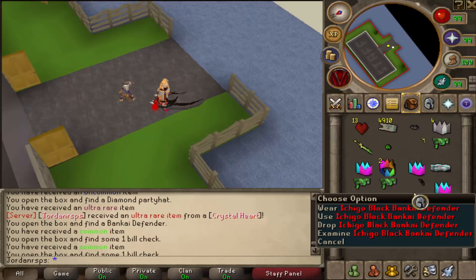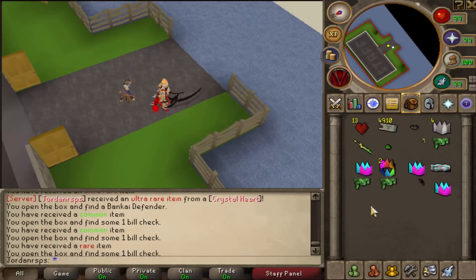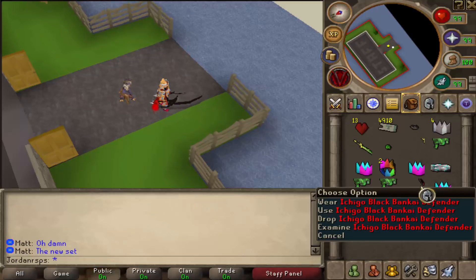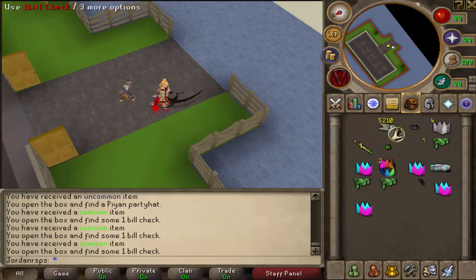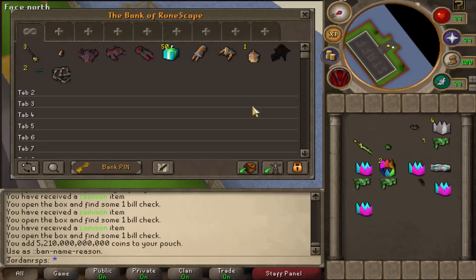We just got an Ishigo Black Bankai Eye Defender — that is one of the best items you can get. That is insane! Let's keep opening these to see what we can get from the last ones. Look at that cash and all the armor we got — we just made bank right there.